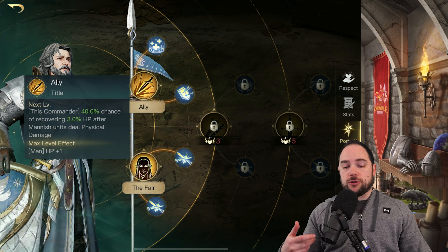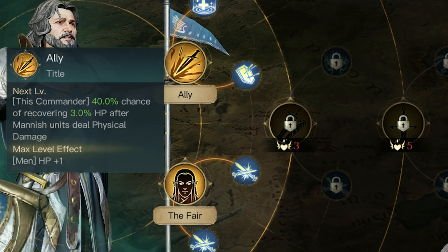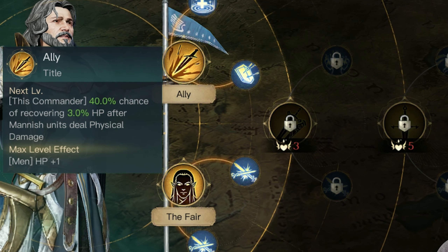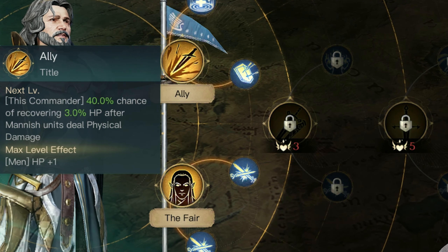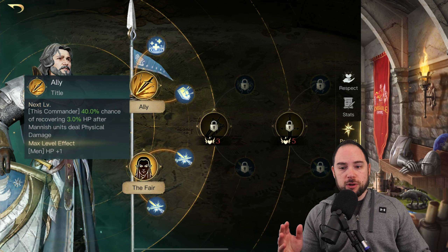Looking back to the beginning, there's a healing ability — when mannish units deal physical damage, you have a chance to recover hit points. So it feels like he's designed to be used primarily with men.